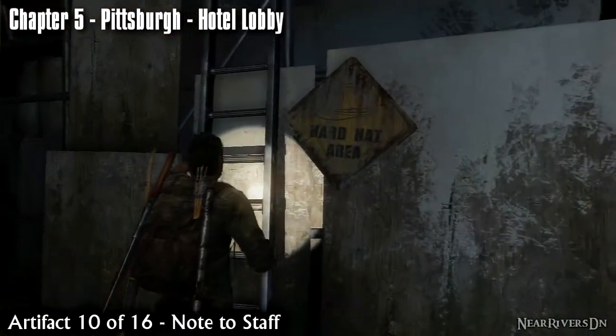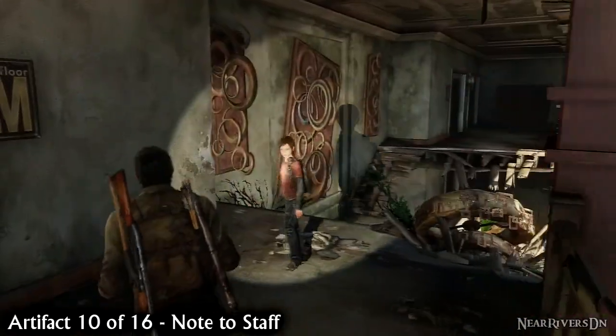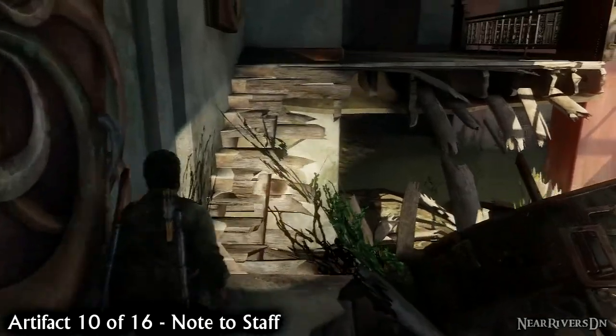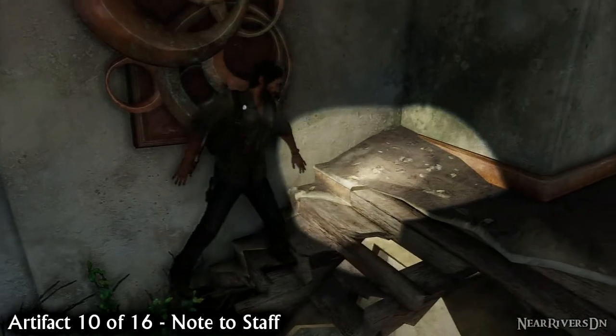Drop down into the hotel lobby and find the ladder. Climb up it and immediately turn right towards the broken staircase. You can reach the other side of the landing along the edge. Search the suitcase for the note to staff. This is essential for the next collectible.